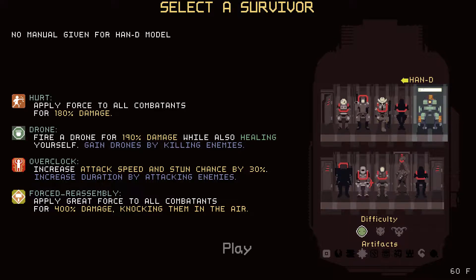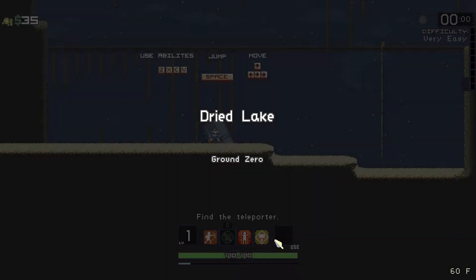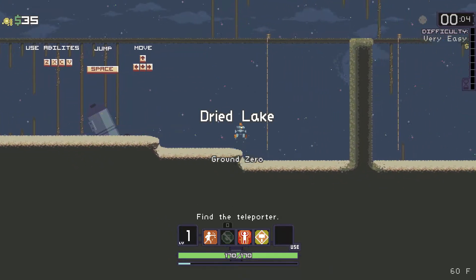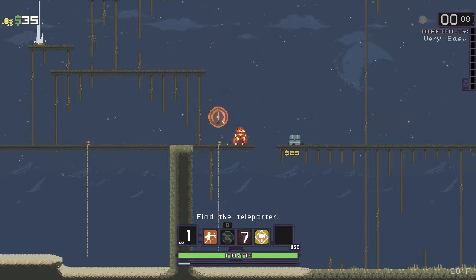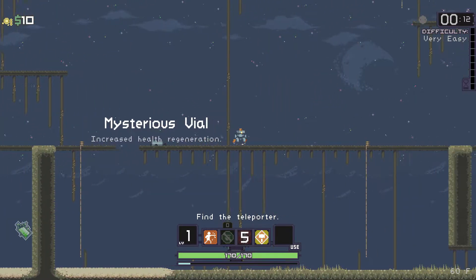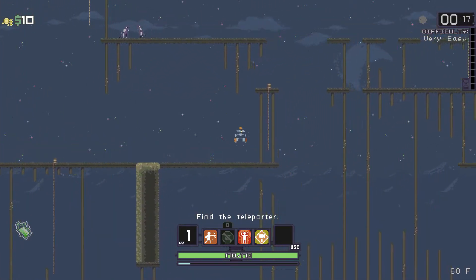Hello and welcome back to Risk of Rain. Today we are taking another look at Handy, Easy this time. We're going to play through and see if we can get a bit further in the game this time with this slightly faster mode. I have done some practicing on Handy before this mode, so hopefully we'll be able to do some good.